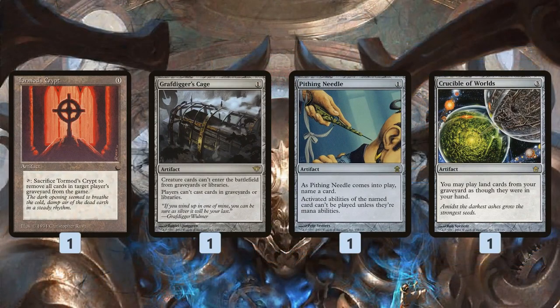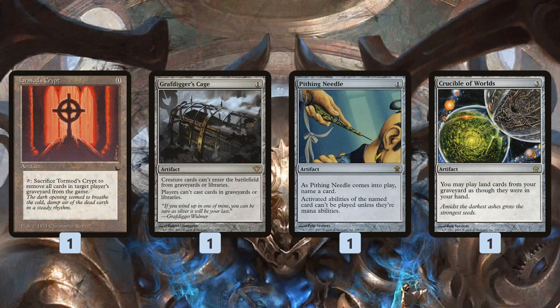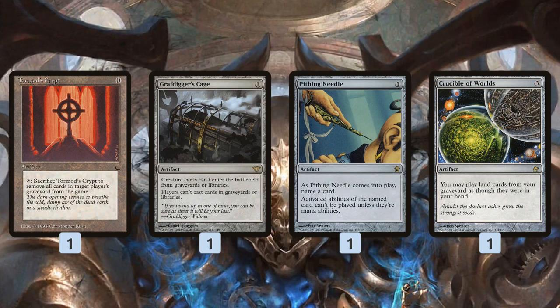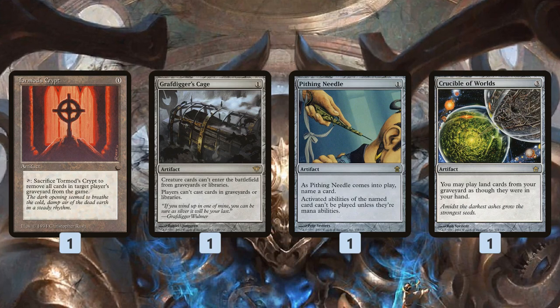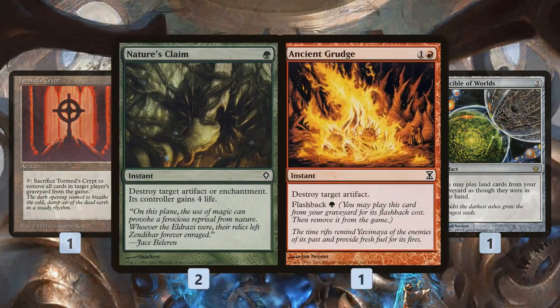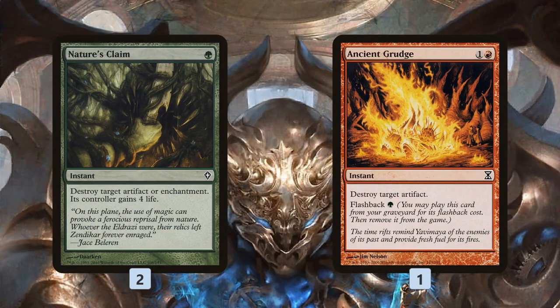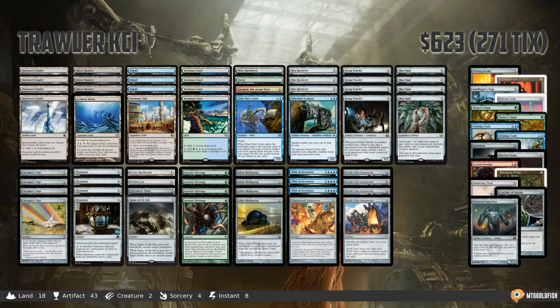Tormod's Crypt handles graveyard strategies, same with Grafdigger's Cage. Needle hits all different things. Crucible of Worlds can be a backup win condition where we generate a bunch of Ghost Quarters to eventually strip mine our opponent out of the game. It also lets us sacrifice a Darksteel Citadel, get some mana, replay the Citadel, sacrifice it again, generating a bunch of mana that way with Krark-Clan Ironworks. Nature's Claim and Ancient Grudge deal with artifacts and enchantments — and that is Trawler KCI for Modern.